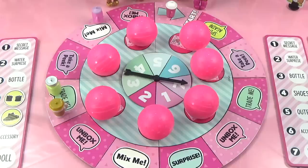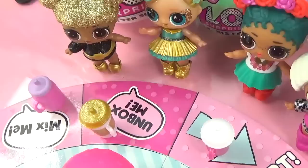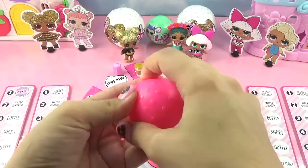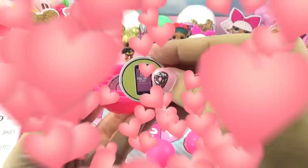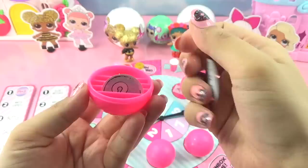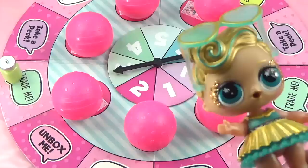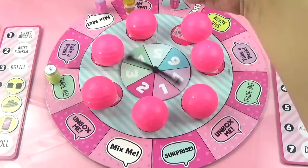Lux spins three and lands on 'Unbox Me,' meaning she picks a ball and collects one matching-color token from inside. She picks a ball, finds a yellow token - a cell phone for Queen Bee! The purple token she also finds isn't hers. She places the cell phone in her accessory spot and celebrates being in the lead.